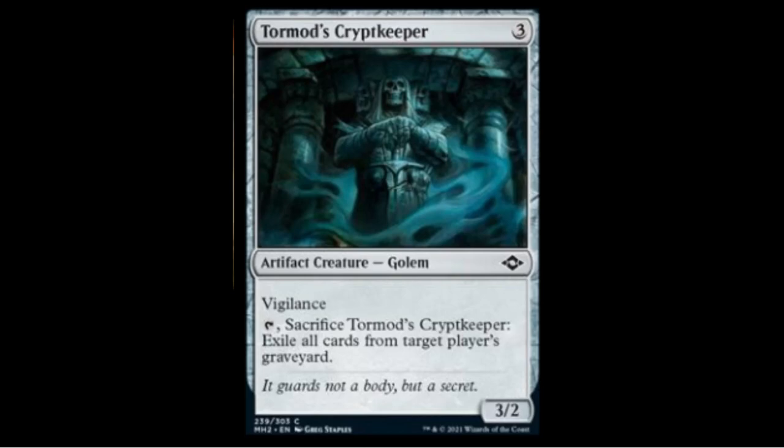Tormod's Cryptkeeper — three colorless for a 3/2 with vigilance. You sacrifice it to exile all cards from a target player's graveyard, just like Tormod's Crypt for zero. The difference is it's a 3/2 you can attack with until you need to use it, and vigilance means you don't have to worry about tapping to attack since you also tap to sacrifice. Cool card, but Tormod's Crypt is more mana-efficient and activatable the turn you play it, so this probably won't see Modern play — good draft card though.